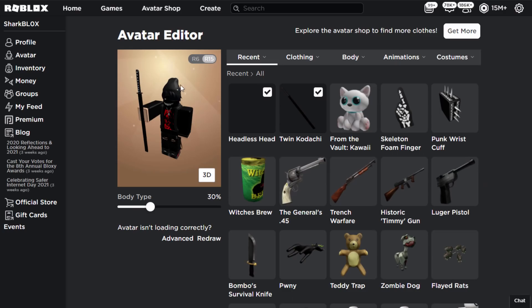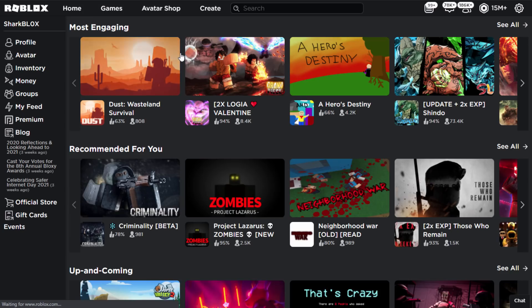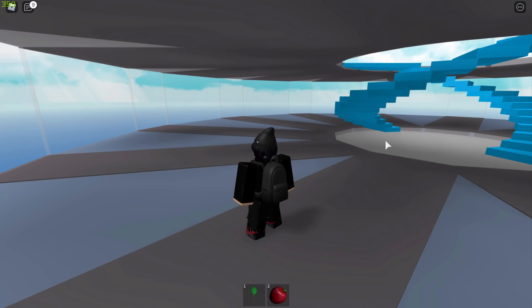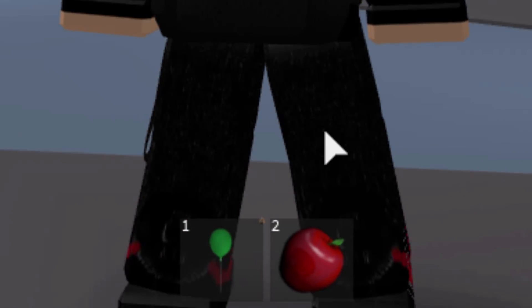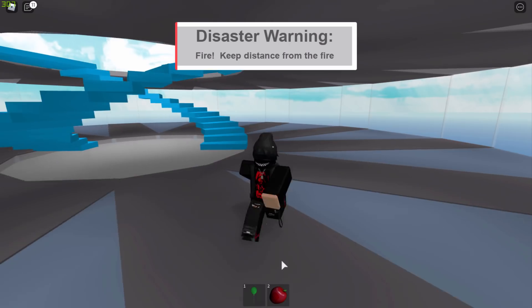Now I'm going to find Natural Disaster Survival — it's on my home page. We're joining the game and I'll show you how this glitch works. Inside the game, you can see that tiny pixel I was talking about — the little dot attached to my Roblox avatar from the Headless Head. It's just down here and it looks really weird.